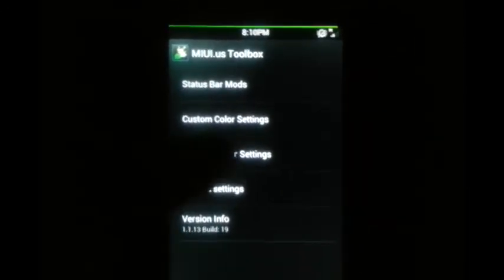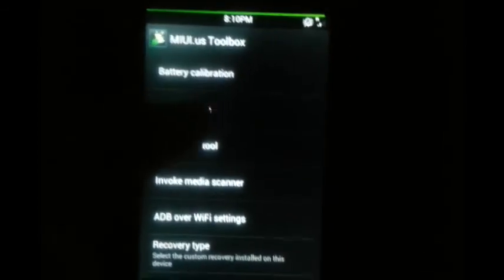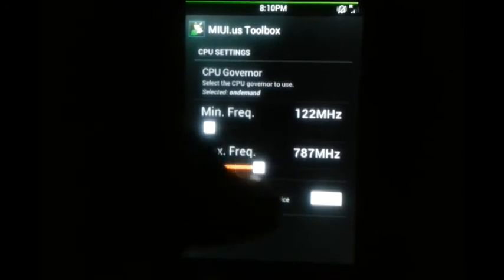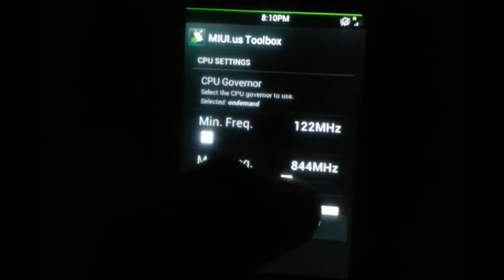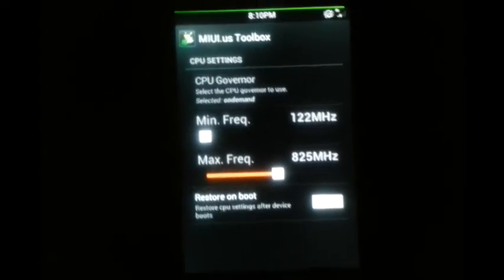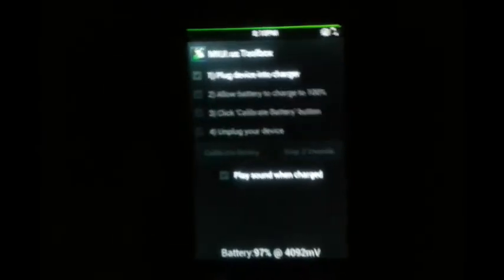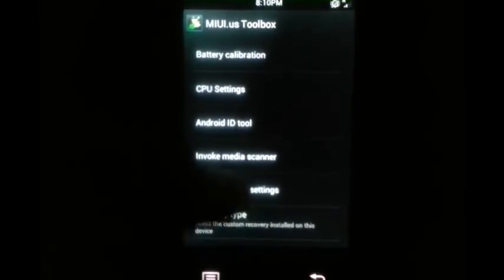Launcher settings — hide status bar and hide icon text labels. System settings are really cool. I normally increase the CPU speed — I keep it at 825MHz. I wouldn't normally recommend that, but it's my personal choice.